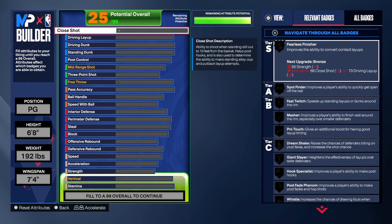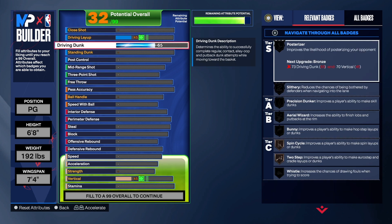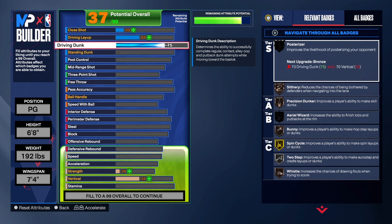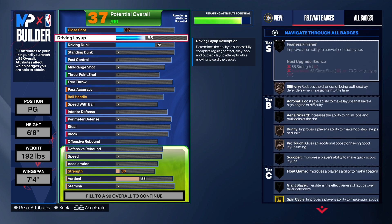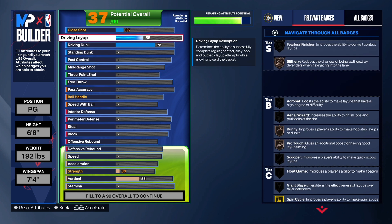Let's start with the finishing. You might look at it and think that's too low, but I promise you it's been tested. Having a driving dunk of 55 on a six foot eight build will yield some good results. If you go down to six-six it may not activate as much — I tried that. But being six-eight, it will activate a lot, especially when you have a 75 standing dunk with it. Those two together will get you a lot of dunks. Trust me on that.